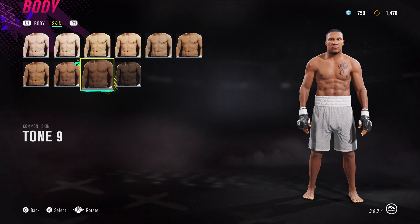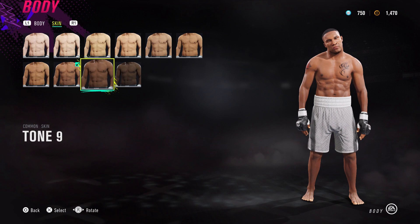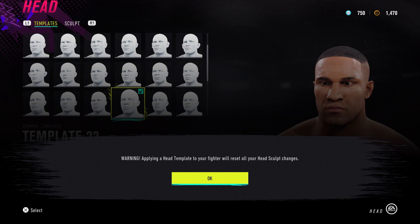For skin tone I'm going for tone 8 and then we chuck the tattoo over him as well to make him slightly darker. As you change through the tones it kind of changes the face complexion as well, so just bear that in mind if you are going to go for tone 9.